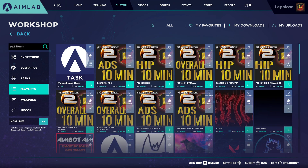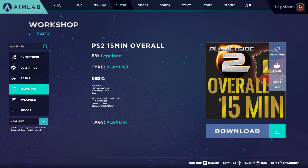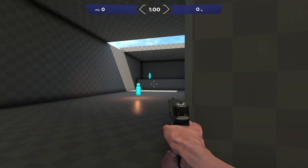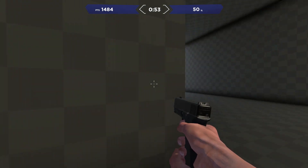If you search for PS2, 5 min, 10 min, or 15 min on the playlist directory, you should be able to find one that works for you. Personally, I try to fit in a 5 or 10-minute basic version to make sure that I have settled into my position before I begin a Planetside 2 session. Already using AIM Lab or going to give it a try? Let me know your favorite tasks down in the comments.